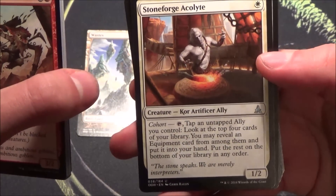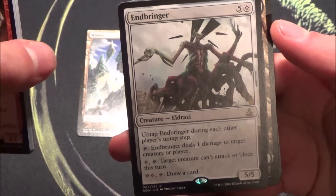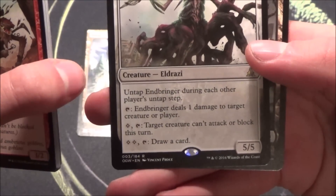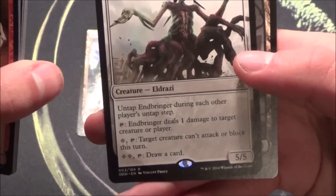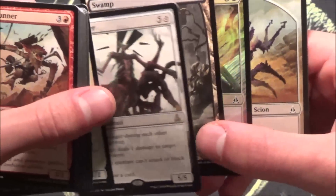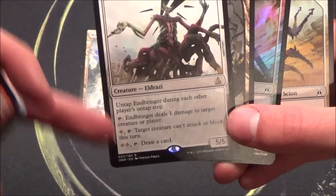This one lets you find equipment cards, 1/1 for 2. And oh, this is the rare — Endbringer! That's a really nice card in limited, and I think we have a foil. Endbringer does a lot of things: it can ping, it can be used as a combat trick, it can prevent things in combat, draw a card — really nice. And we have a foil Reality Hemorrhage too — really nice card to play in limited because you have a lot of options, and it untaps itself. Definitely useful. Nice first booster!